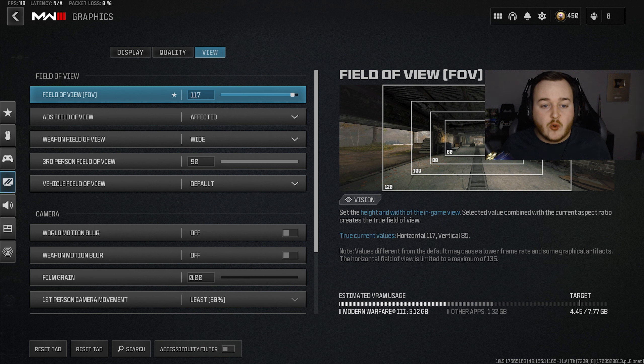Jumping over to graphics settings — I'm only looking at the view section, since console players are limited in display and quality options. For field of view, you want to put it on 117. Don't max out to 120 because you get some sort of delay — you don't want that. I've been using 117 for a couple years now. It doesn't look any different from 120, so drop it down to 117. Any delays in gameplay or your controller are a disadvantage — even a millisecond or half a millisecond.